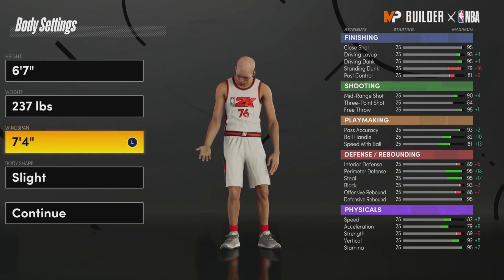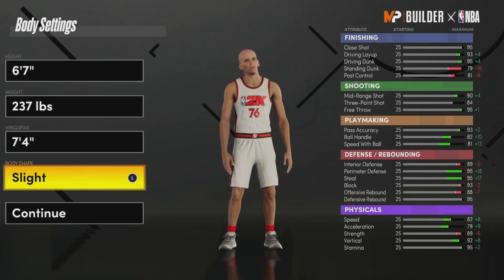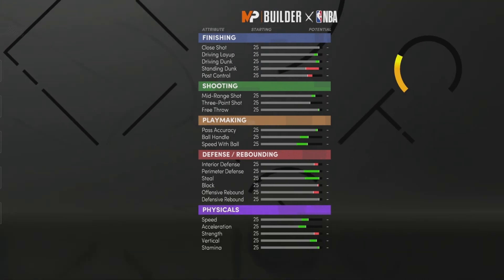7-4 max wingspan — I wish I could go higher, but I made them 7-4 max wingspan. It don't matter about the build, you know, you can make a brillier build. But made them slight, continue, right?